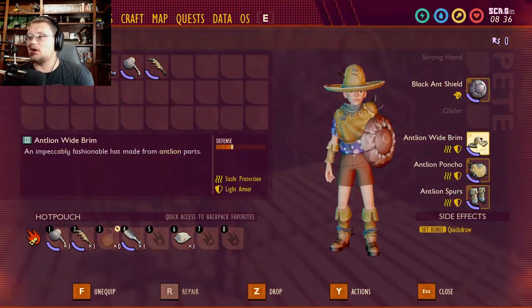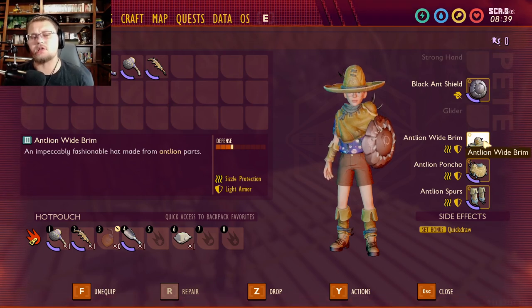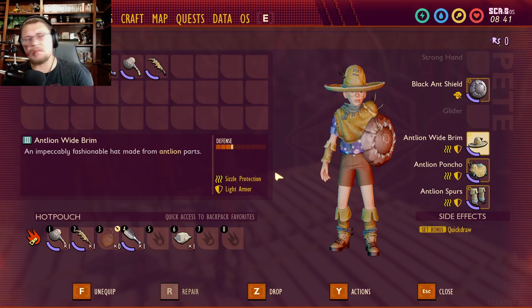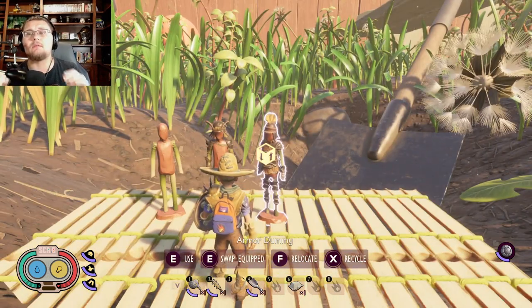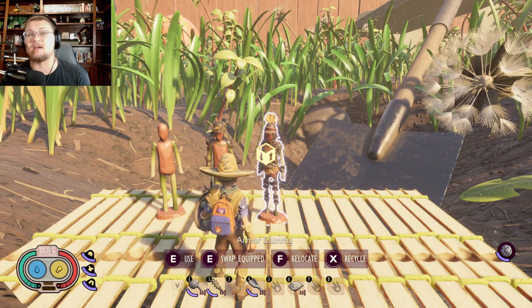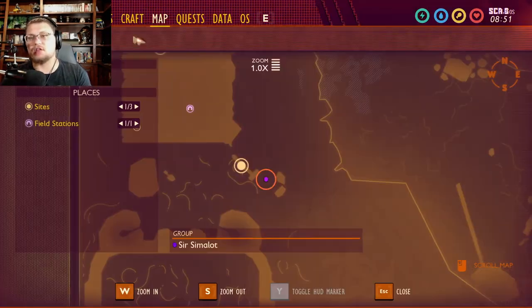You get sizzle protection. This is light armor, so it's going to make it so you can run a little bit longer and your stamina is going to regain faster. The defense is okay — it's probably the best defense for light armor right now. Sizzle protection makes you more resilient to the sizzle effect in the sandbox, so exploring that area is just a little bit easier.